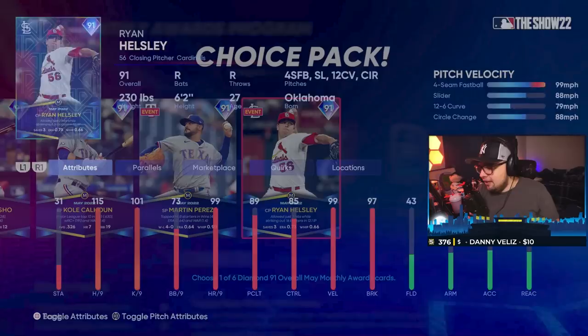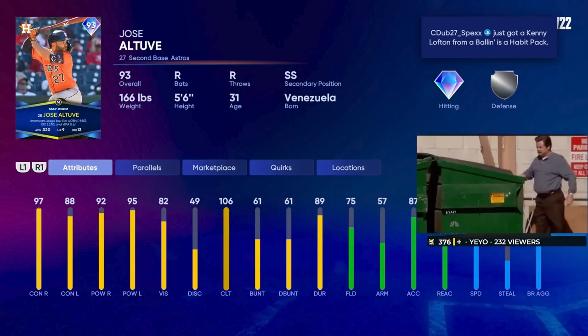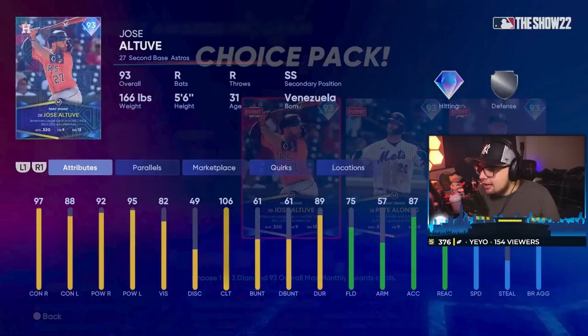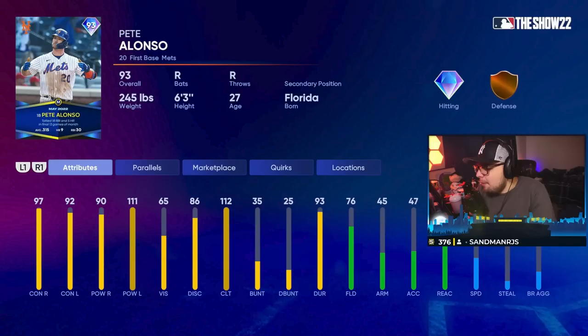Then you're going to get three of these packs within the program, then get to your 93 overall cards. Jose Altuve is probably one of the better primary second basemen right now. I like Altuve's swing — very solid second baseman at this point even with the future star cards out, and very well-rounded hitting he brings. Pete Alonso — I know we have a lot of first basemen at this point, but he's definitely one of the better right-handed hitting first basemen. He gets a bunch of quirks and actually not bad defense for a first baseman, so he should be a very popular right-handed bat.